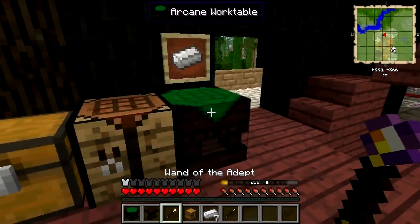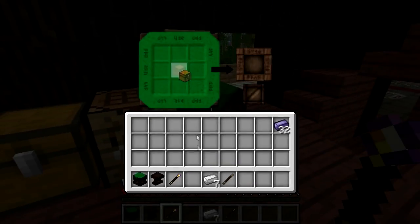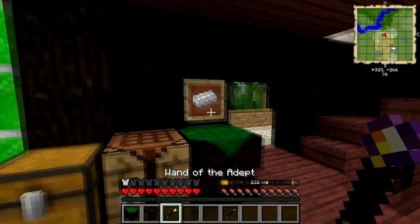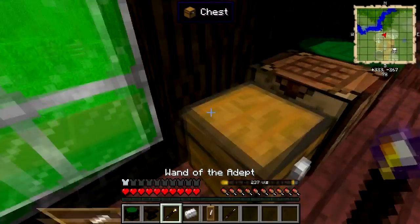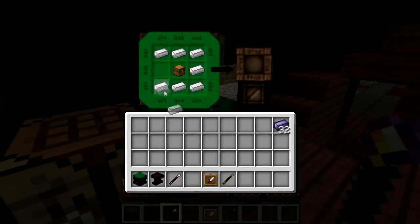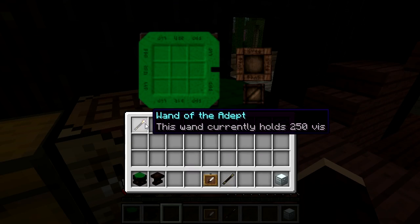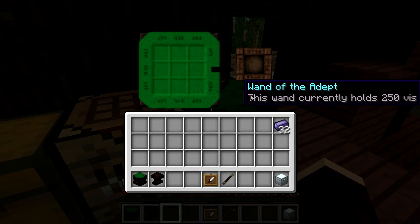The main difference between the arcane work table and a normal crafting table is that the arcane work table will leave items in there when you go away. So if you forget one component of a recipe, you can nip off and get it without losing the recipe shape. It will also charge your casting wand, however slower than when it's in your inventory, so that use is kind of limited.